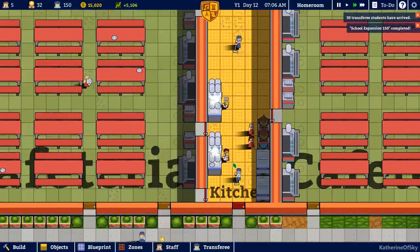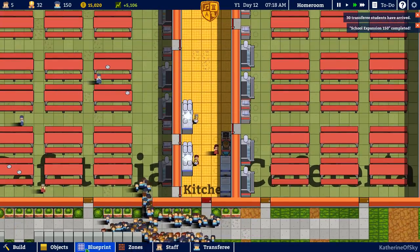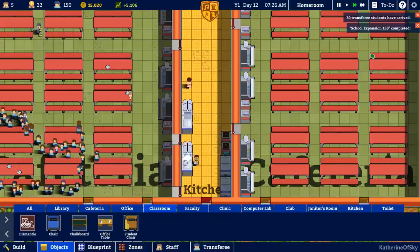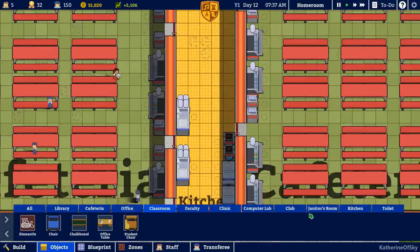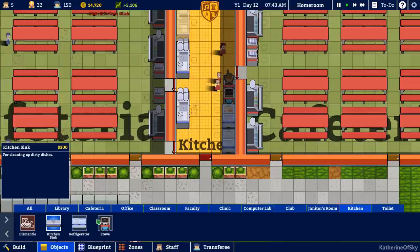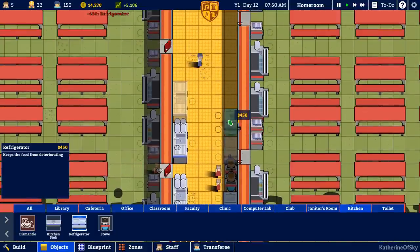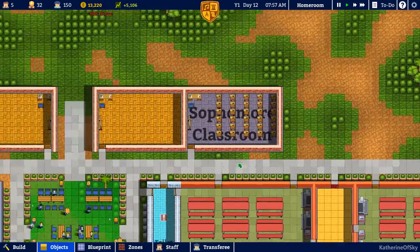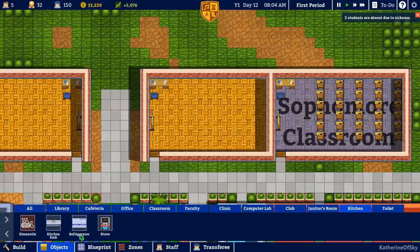We do need more cooks and maybe more dishwashing areas. Oh, $5,000 money — hooray! And we got school expansion 150 completed — excellent! Let's get another sink in here and another refrigerator. I don't know how many refrigerators are required per stove, but let's get one per each stove. And they can be cooking stuff. Sophomore classroom has been assigned.